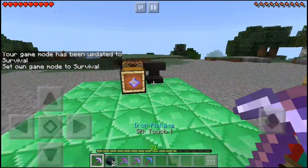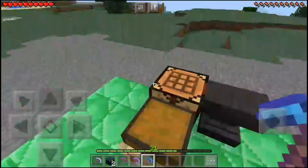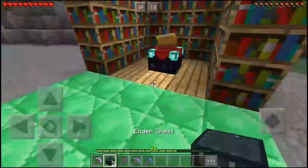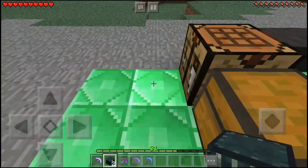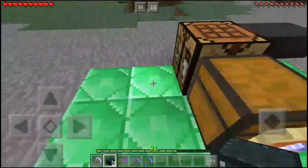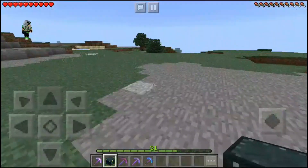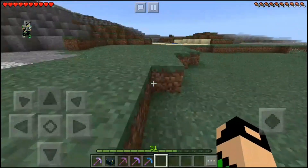Now you can see that I have silk touch on all these pickaxes. Now I'll show you how the backpack works. You will need two ender chests: one you will have to place at your home, and the other one you're gonna carry with you. Let me show you how this works.